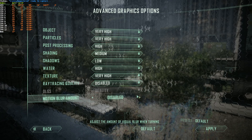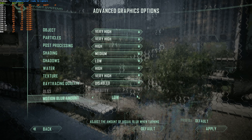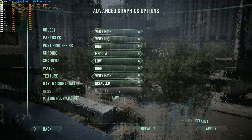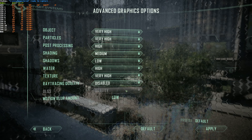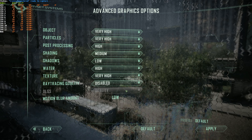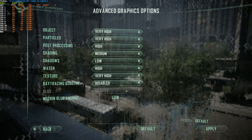Finally, motion blur — I'd usually leave this on low or disabled, but of course this is all up to your preference. If you have a graphics card that supports DLSS, obviously the higher the setting, the lower your FPS will be, though the resolution will also not be too far off your base resolution, meaning the game will look really crispy and nice.